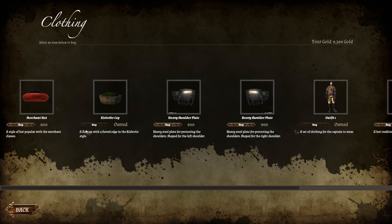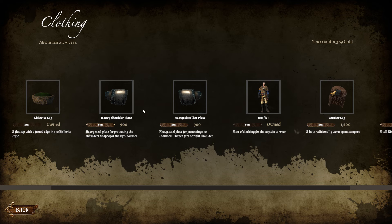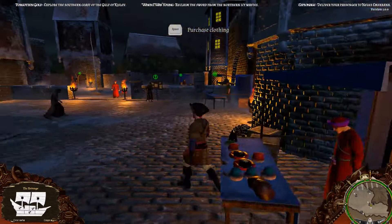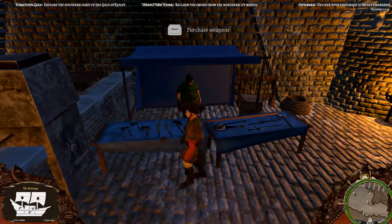We've got a clothing store here. I think most of the clothing is just cosmetic, although these could be actually armor. The clothing you can get in different places is probably different - we can see these Kislevite hats; I bet they don't sell these everywhere. You might be able to collect clothing from different parts of the world.